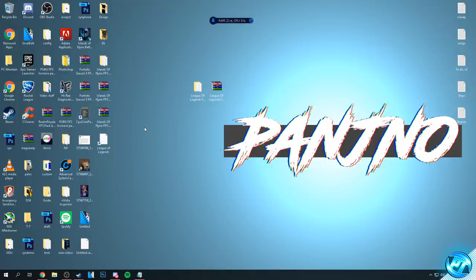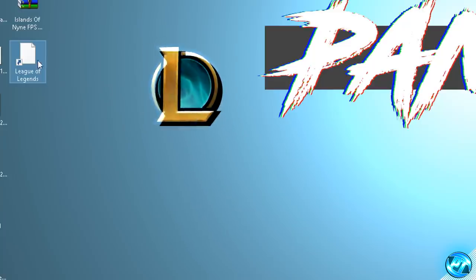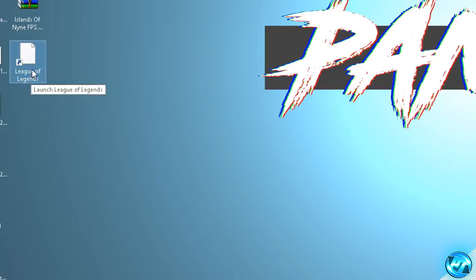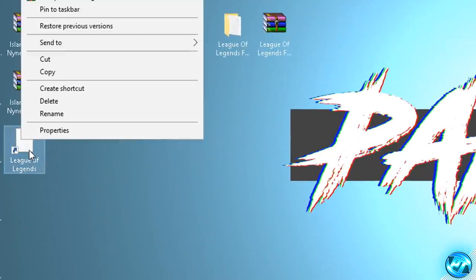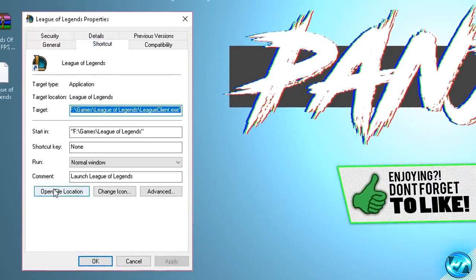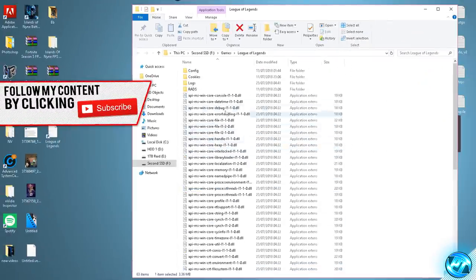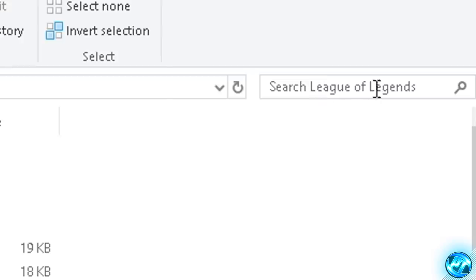What we're going to be doing is going over to where we boot into League of Legends. Most people will have a shortcut or an icon on the desktop. If you don't have that, you can go into the bottom left hand side and search League of Legends. What we're going to do is right click on the icon, go to properties, go over to the shortcut tab and click on open file location. Once you're inside of this folder you should be seeing all of these folders and files, which means you're in the directory of where the game is installed.